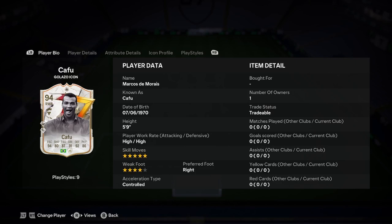Okay boys, today I'll be doing a player analysis on the new Marcos de Maurese, aka the Cafu Galazzo Icon card. So let's jump straight into this one here then.